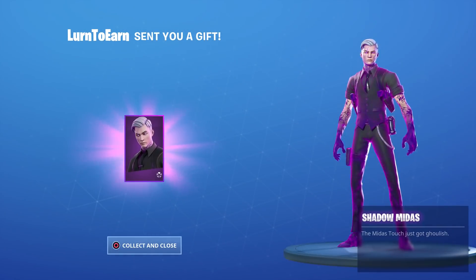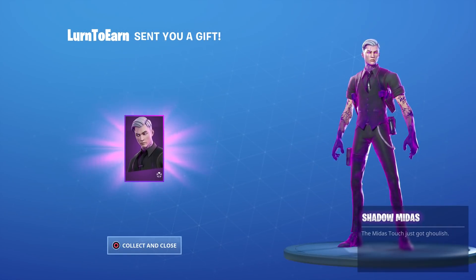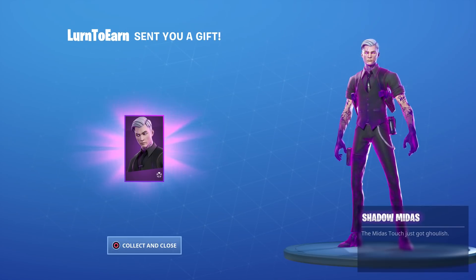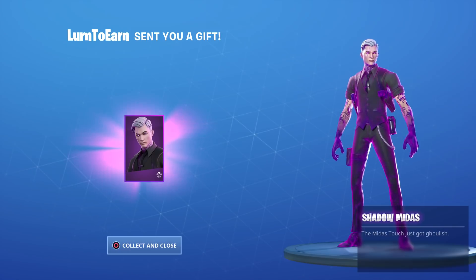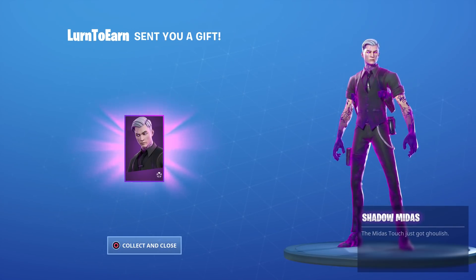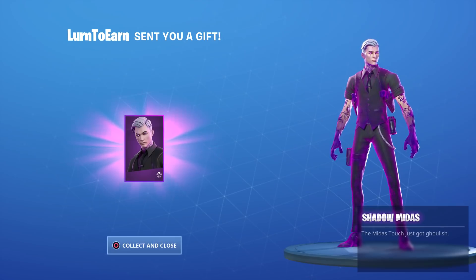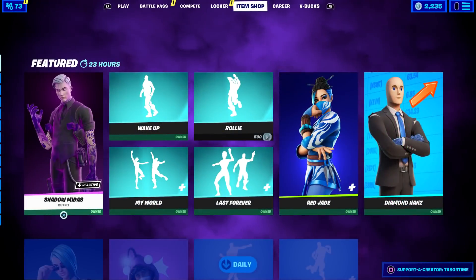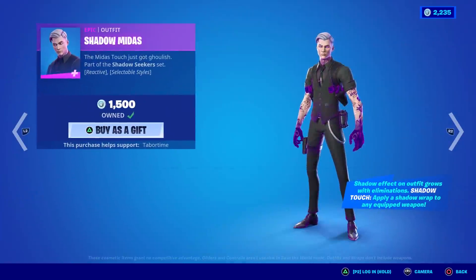Let's open this box and see what we got. It's from Learn to Earn, my great friend, and look at this — Shadow Midas! The Midas touch just got ghoulish. Finally, after an entire year of waiting, the skin has arrived. I think Midas is one of the best skins in the game. Here he is in the item shop — Shadow Midas — and he's reactive plus he has selectable styles.